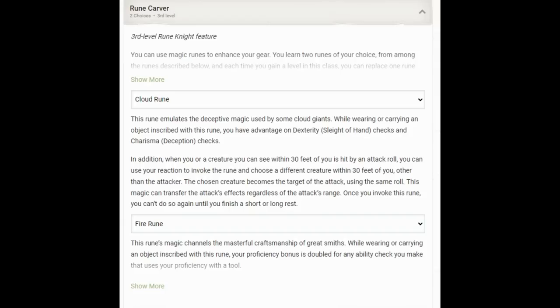Rune Knight also gives us Rune Carver — a fantastic feature. Cloud Rune is an automatic pick. What a great reaction: you take an attack that hit you or an ally within 30 feet and have that attack hit another creature of your choice within 30 feet. Use this for critical hits — usable once per short rest. I've had this come up playing a Rune Knight, where someone gets hit with a critical hit and I want to put it onto an enemy, but maybe only the attacker is within range. That's when you redirect the crit onto the Wizard's Familiar — that familiar with one hit point just took 60 points of damage. The Wizard always forgives me. For our second Rune, either Stone or Fire are good choices. I've taken Fire — it improves our damage somewhat and gives us an option that can restrain enemies. It will have one lower DC than our Monk features since it's Constitution-based rather than Wisdom-based, but we do have a good Constitution score.